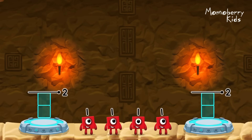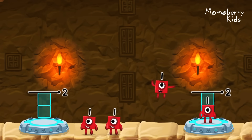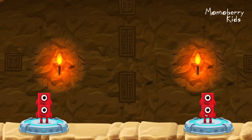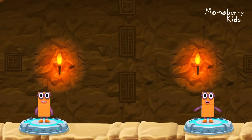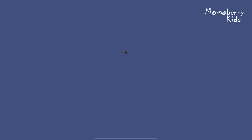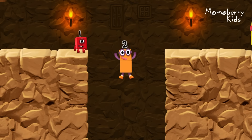Share the number blocks evenly to make two groups of two. One, one, one, one, one. You cracked it! One plus one equals two. One plus one equals two. Two equals two. Okay, good job!